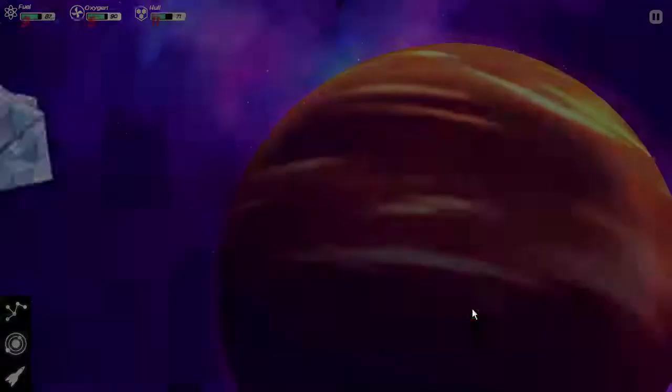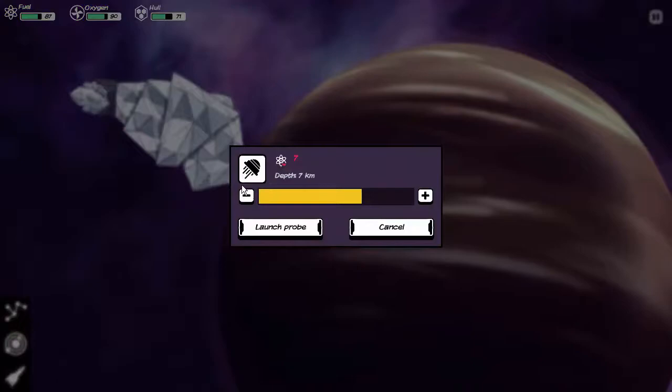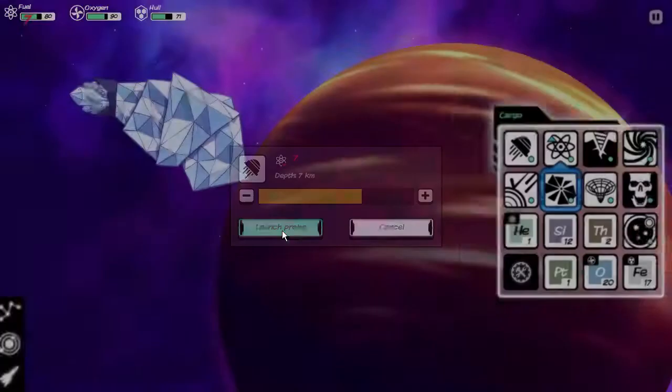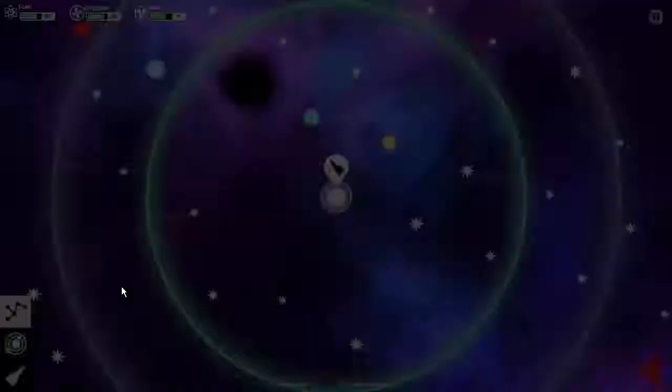Orbit the gas giant, get a little bit of fuel. There's some hull damage. Let's go ahead and probe it — going deep, launching the probe. Oh, that's lousy. Well, you're not my favorite planet. Let's see what else we can find here.